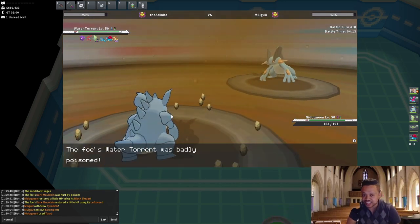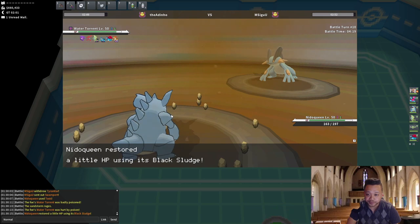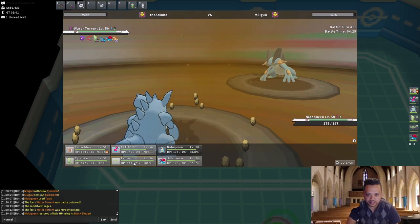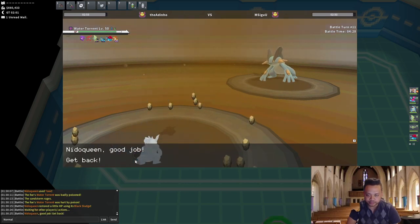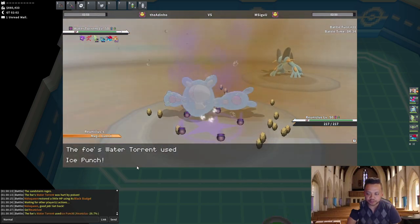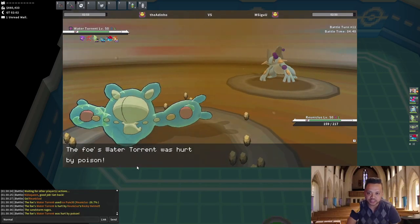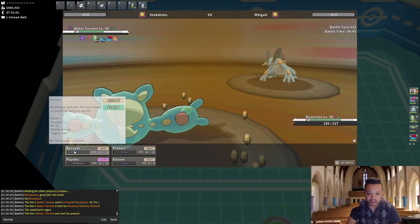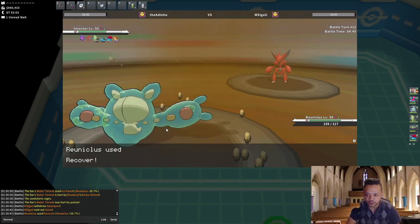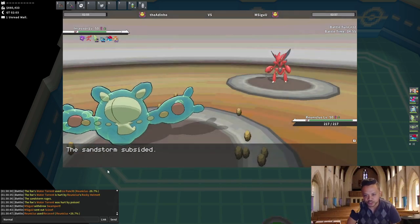He knows I have Earthquake there. Toxic on Swampert is really nice. I'm gonna bring in Reuniclus as he goes for Ice Punch — perfect, he gets Rocky Helmet chip. A poison and no Leftovers on Swampert, that's pretty cool. We can just Recover here. He goes into Scizor — he might be fearing Focus Blast, that's why he didn't go straight to Tyranitar.